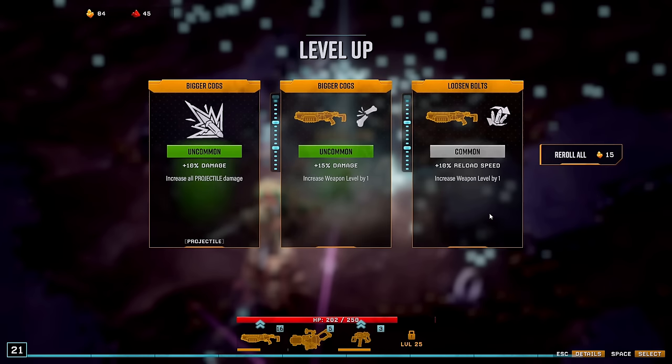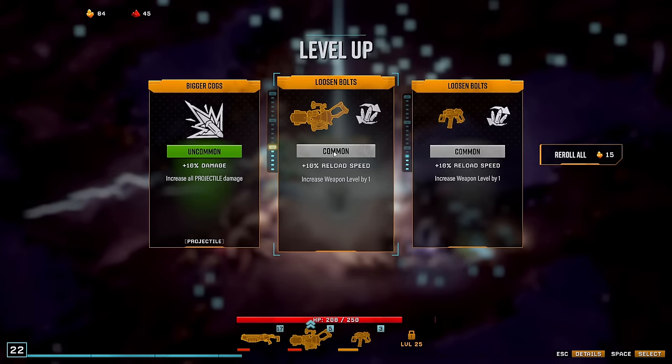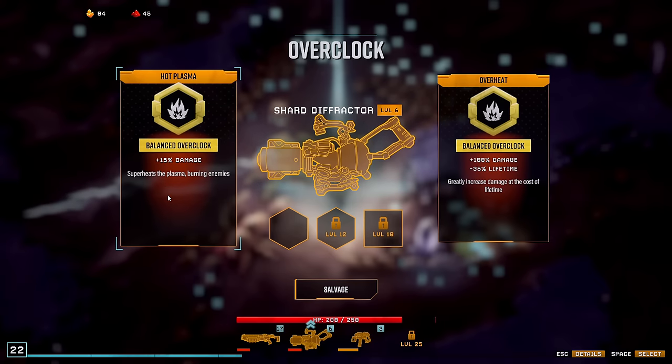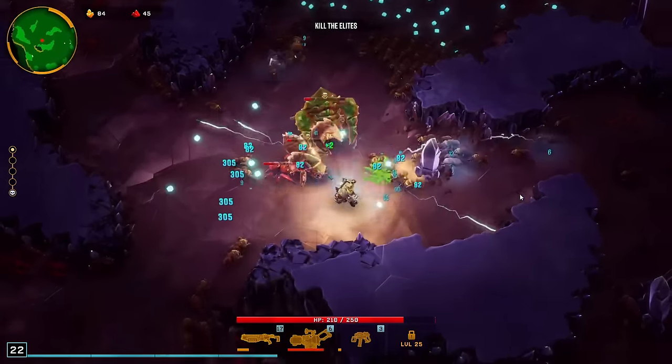I want damage on this actually — it's better. Damage. One more level. Can we get the overclock on this? Burn enemies or damage, less lifetime? I think this one — I don't like burn. Burn is the worst status effect in my opinion.